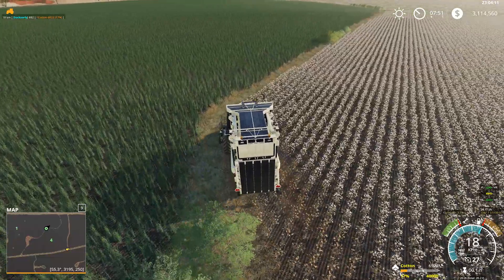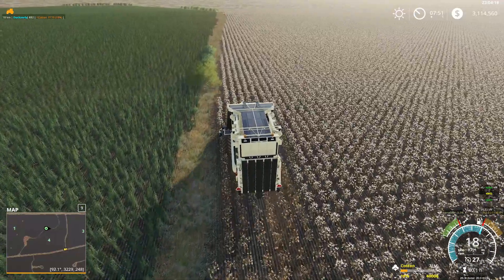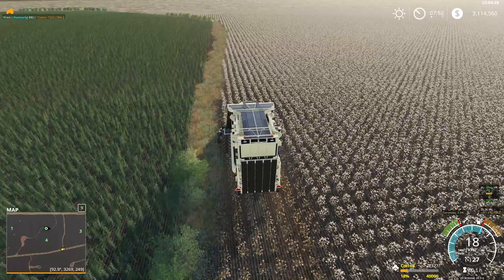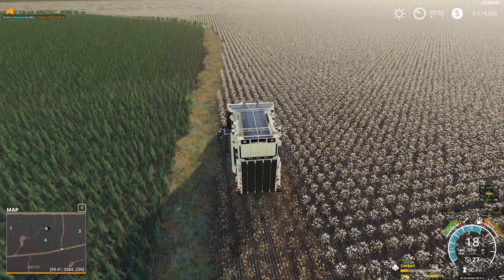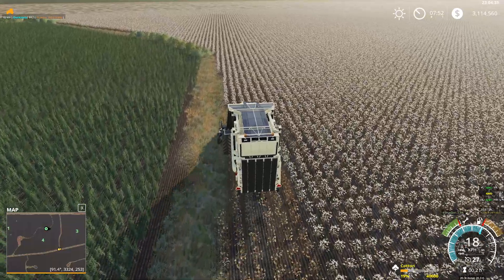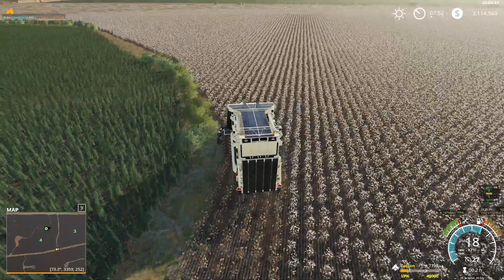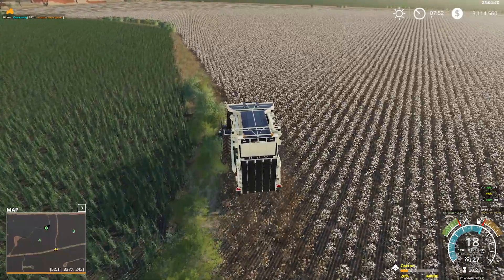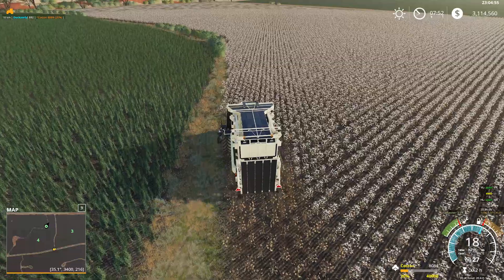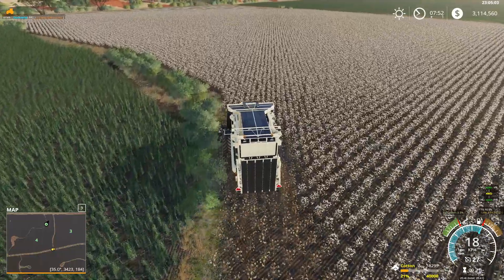As you can see we're not even halfway around the field yet — probably just past a third. We've got to go all the way around through here, then turn up to the north, then the south leg back to where we started. We've got about seven and a half thousand liters of cotton so far — we should get a good amount from this field. We're planning on doing one of the bigger fields with cotton so we can do a mega cotton harvest, depending on the field definition and whether we can get a CoursePlay course laid.